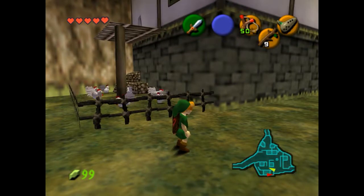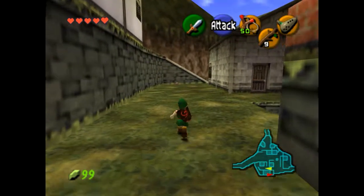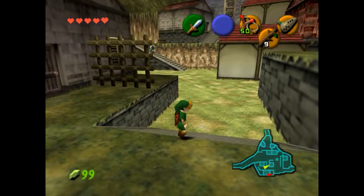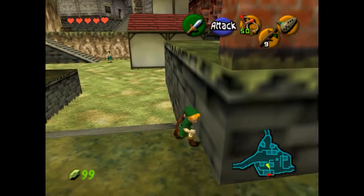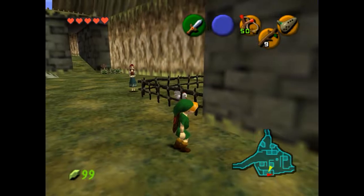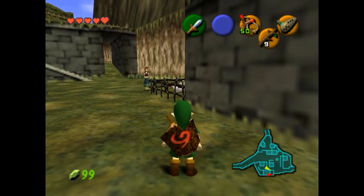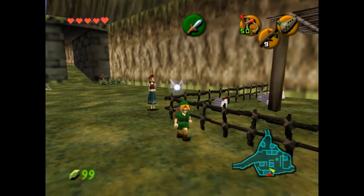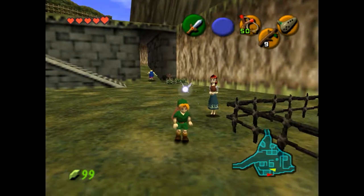Hey guys, this is Eskimo Poodle, and we are back to playing Legend of Zelda Ocarina of Time on the Nintendo 64. Last time we explored Kakariko Village, which has a house full of spider people, a bunch of cuckoos running rampant, and the laziest construction workers ever. Other than that, it's a pretty nice town. And for helping this lady who's allergic to her chickens put them back in the pen, we got ourselves a shiny new bottle. Why she keeps the cuckoos if she's allergic to them, I have no idea.